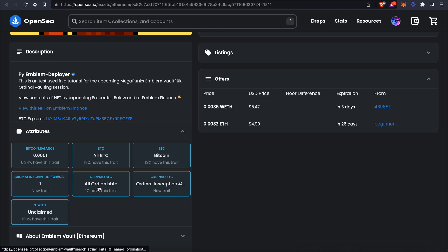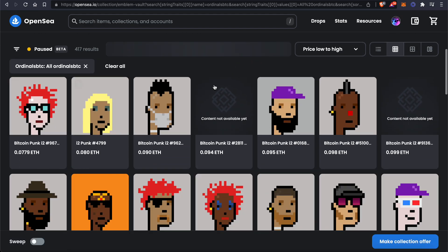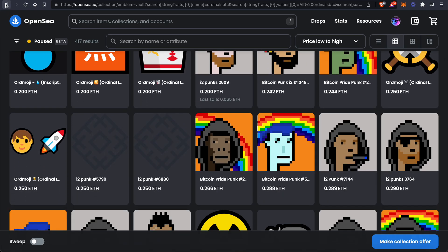You come down here — it says All Ordinals BTC, All Bitcoin, it shows you everything. If you want to sort it by All Ordinals, you can sort by All Ordinals and see all of these different ordinal collections that are inside Emblem Vault.